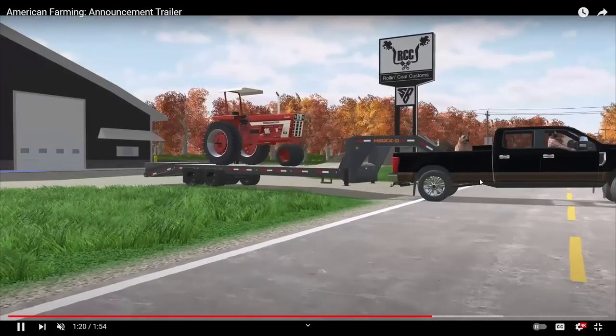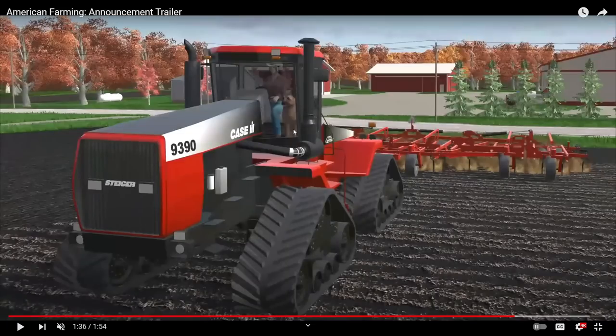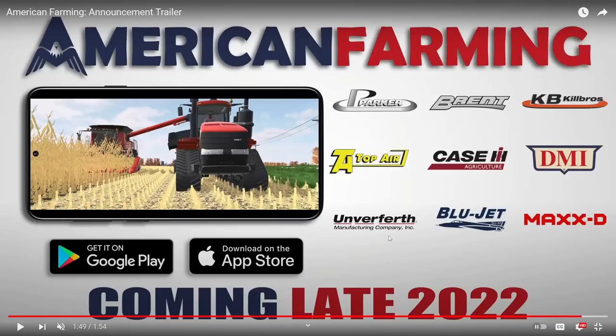The Ford is definitely squatting with the little doggo riding in the back. From the looks of this, the dog is going to be able to ride in the cab of the tractor — that's pretty cool. Let's see what brands we got here: Parker, Brent, Kill Bros, Top Air, Case, DMI, Underverse, Blue Jet, Max D. It's going to be on the Google Play and Apple Store. This is a game we're definitely going to be playing on the channel. I'm so dang excited to show this game to you guys, and if there's anything new coming out I will be making a video on that, keeping you updated on everything up until release date and further. Let me know in the comments if you guys are excited for this game.